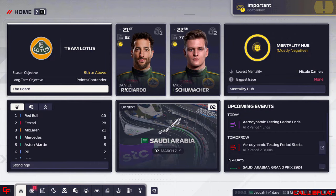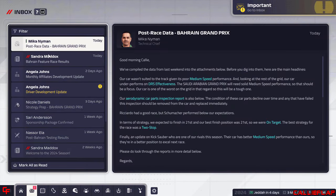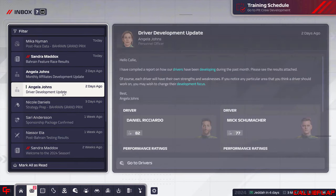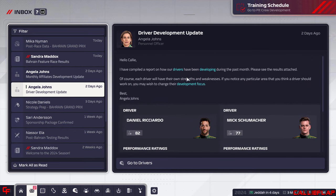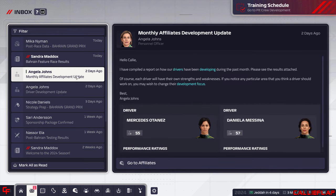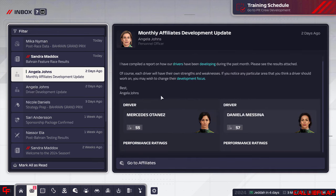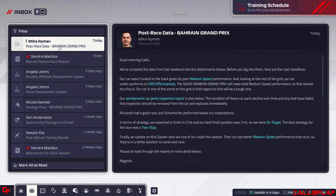Hello and welcome to episode 2 of our Team Lotus F1 Manager 24 series. We are just a few days away from the second race of the season in Jeddah. If you haven't checked out episode 1, please go back and do so — we did a lot of foundation work there: set up the team, the logo, the car, got our drivers and staff, and did the first race of the season. Don't want spoilers? Go back now.